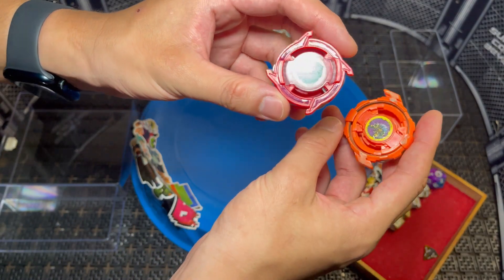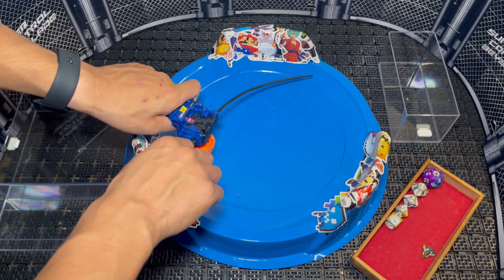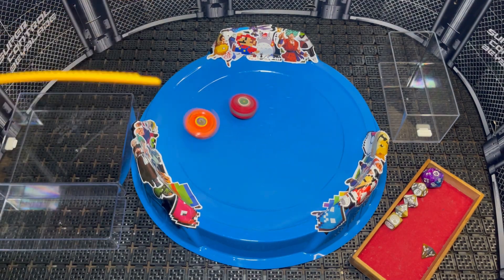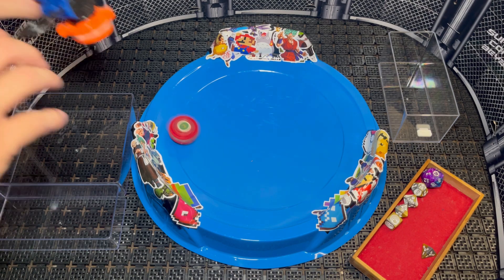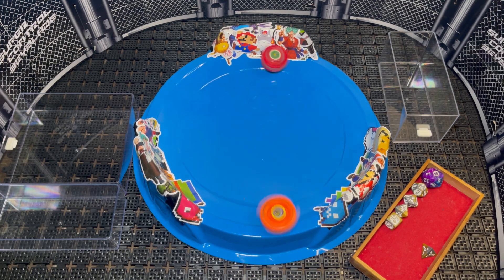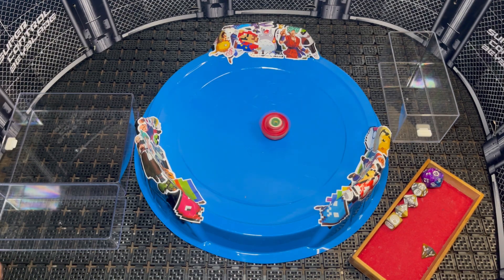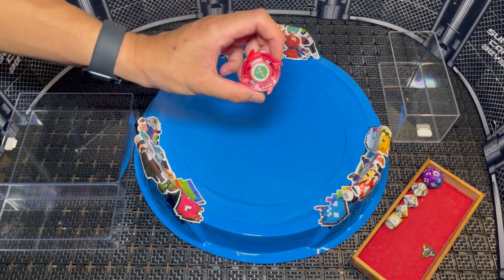Here we have our first battle with Blue — my Bound Attacker against his Sparking Attacker. Let it rip! Come on, don't lose it this early on. We take Round 1. I'm worried that his attack ring is going to be able to... nope, no it's not. We take it. We have officially made it through the first battle in our Nuzlocke. Bound Attacker all the way to the end.